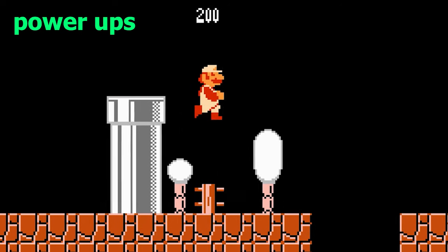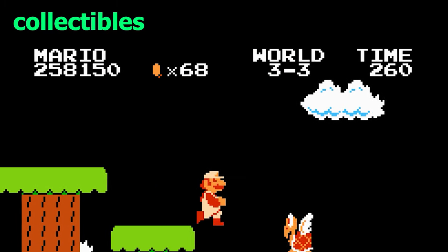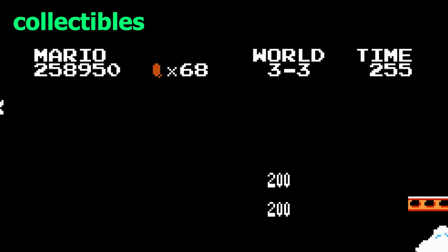Some power-ups allow access to more health, collectibles, or levels. Collectibles are anything recorded on your save file that affects gameplay when counted or spent.